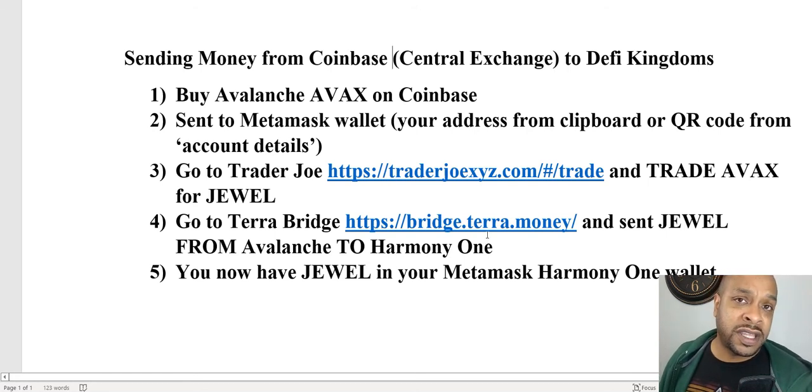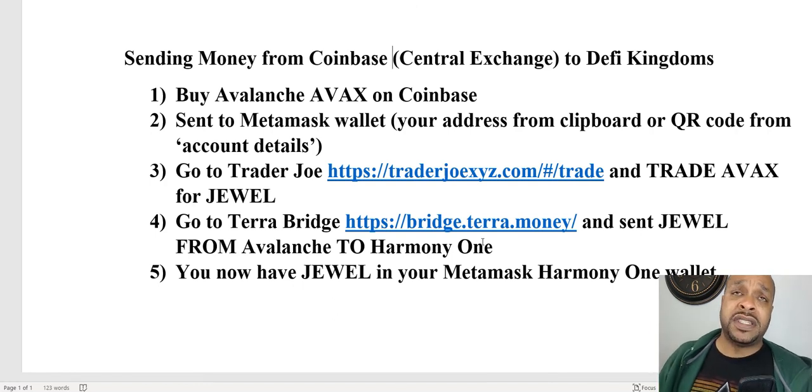Say I'm going to send $100 over to DeFi Kingdoms - I'll buy $100 in AVAX and send that to my MetaMask. You have to leave some for gas on your AVAX, so if I want to send $100 worth, I may send $115 just because I know I'm going to need some gas for my AVAX. So send $115, then change $100 of that $115 into JEWEL.